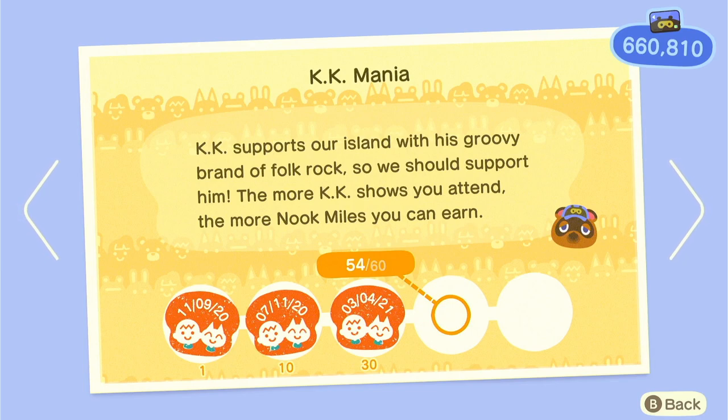KK Manning — just go listen to KK Slider sing every Saturday. You can do this once your island reaches 3 stars, so make sure you have no weeds, lots of flowers, lots of bushes, not too many trees but also some trees, lots of furniture items, and fences. The 3 Fs are most important: flowers, fences, and furniture. You can time travel to do this but it will literally take about a year otherwise.